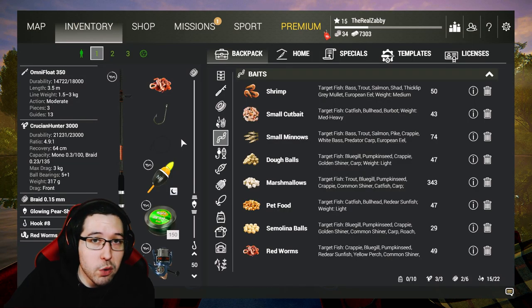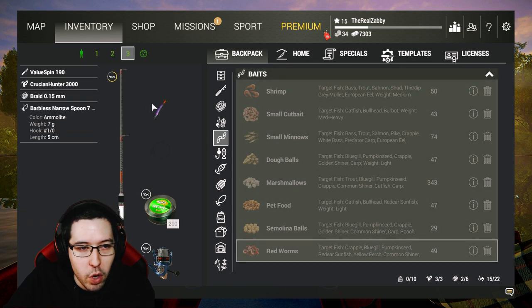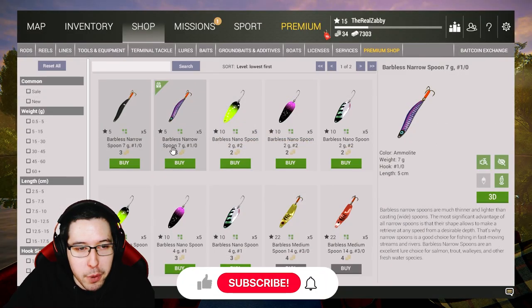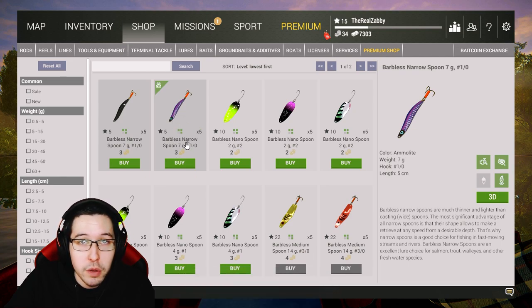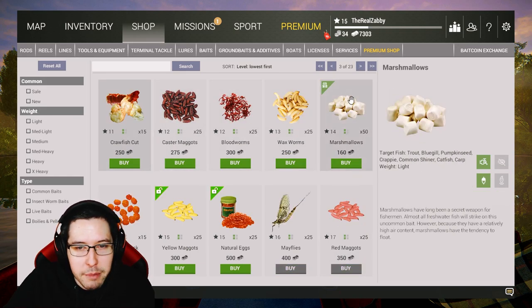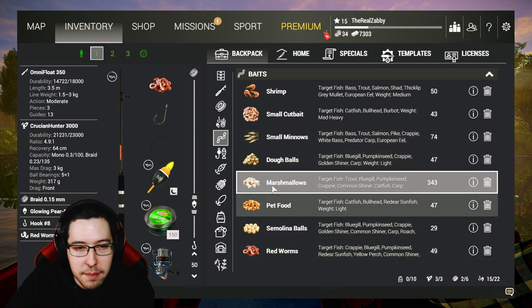We're still rocking the same setup as the last video: two Omni Float 350s and the Value Spin 190. Go into the shop, into lures, then barbless spoons, and grab the purple barbless spoon — 7 gram, number one hook. We'll also use this in Emerald Lake, so buy it now; it's 3 bait coins and worth it. Go into baits and grab some semolina balls and marshmallows.